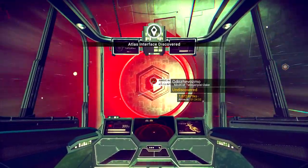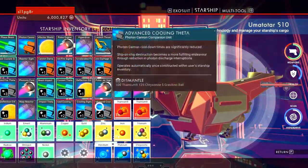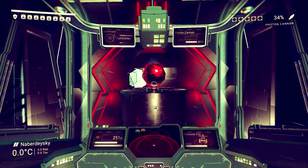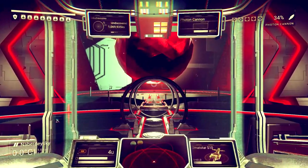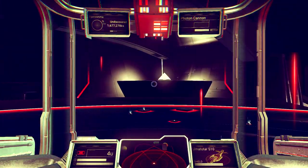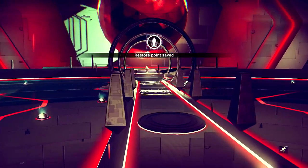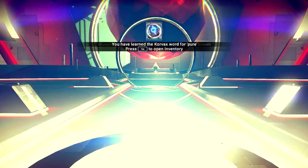We're back — I decided to warp to the next Atlas Interface, and if I'm not mistaken this is going to be our 10th. We have one, two, three, four, five, six, seven, eight, nine — and this Atlas Stone is going to be our 10th. I don't know if this is going to do something special or not. Supposedly, when you get 10 Atlas Stones you're able to birth a star, which I've never done. I would love to give birth to a star — let's see what we get right here.